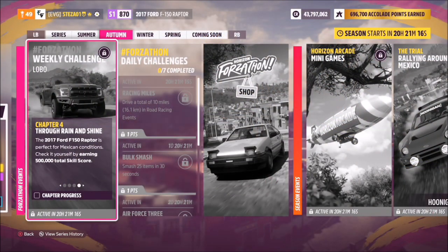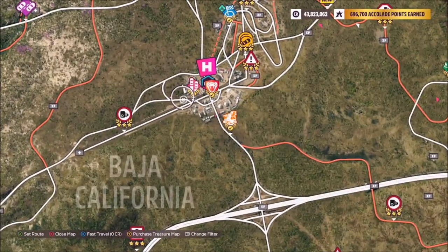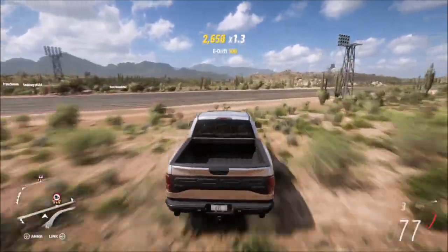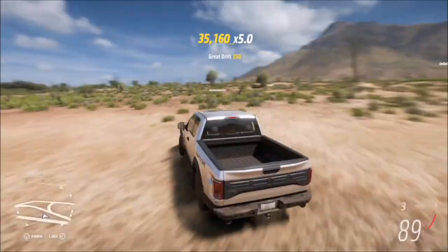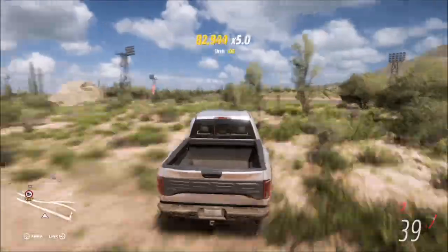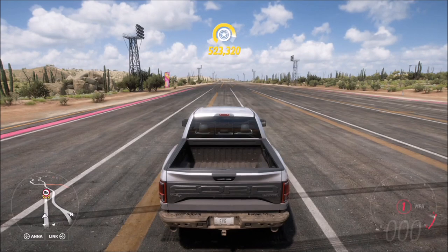The last challenge wants you to earn 500,000 skill score in total. Before getting stuck in, I recommend buying perks in the Car Mastery — mainly the skill-related ones, not the race-related ones. Then head over to the drag strip by the main Horizon Festival. There are tons of ways to get skill points there — drifting, smashing into things, air skills, speed skills — lots of variety for skill chain combos. You don't have to get it all in one run; technically it's 100,000 multiplied by five. But I recommend doing it in one go to get it out of the way, and try to get a skill song active if you can.